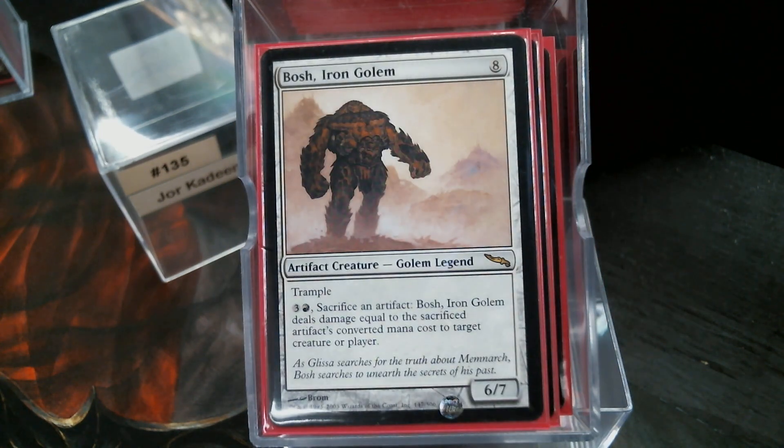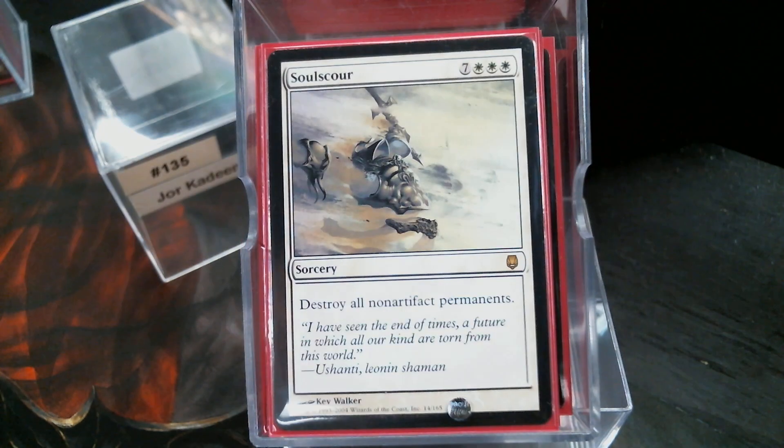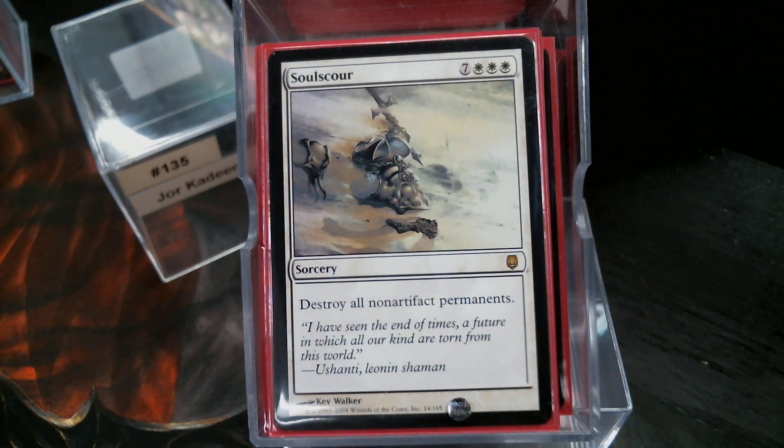We have Bosh, the Iron Golem — just in case we want to start throwing things at people. There are times you get down to that last 2 or 3 damage and just can't get there. Well, you throw a mana rock at them. Bosh throws something and knocks them out. And our last card — Soul Scour.